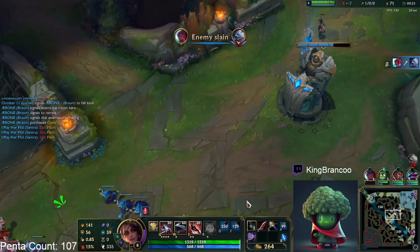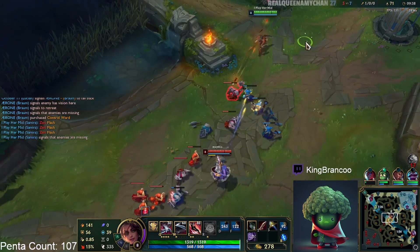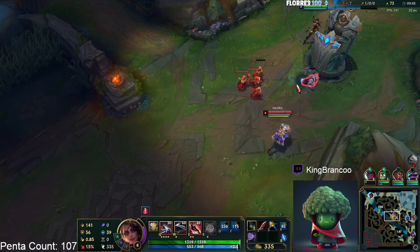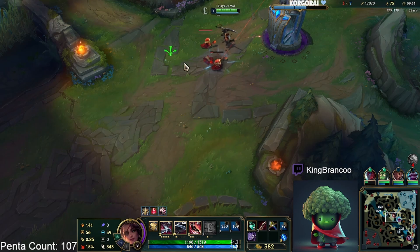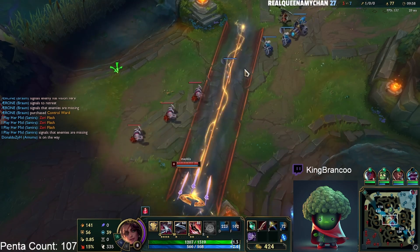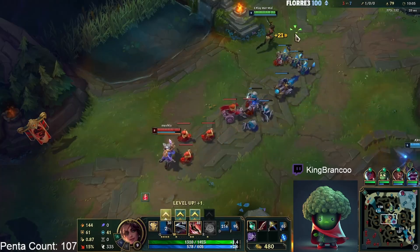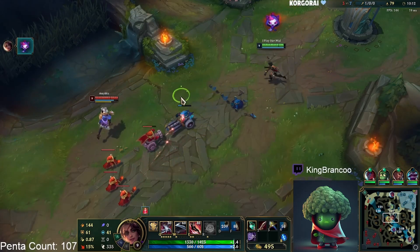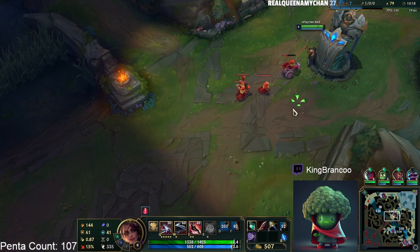No flash now. The strategy is still the same — probably E to a minion onto the Zeri and look for an all-in. Gotta be careful though, their bot lane support is missing. The bot lane support is a Rakan, which means you can't really do much to outplay a Rakan as Samira because they kind of run at you. You can kind of shove this wave, clear it, and then just go back and buy a full Collector.